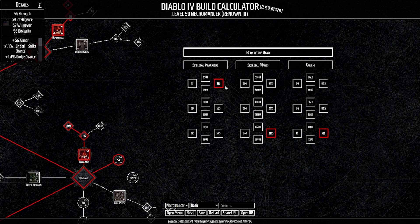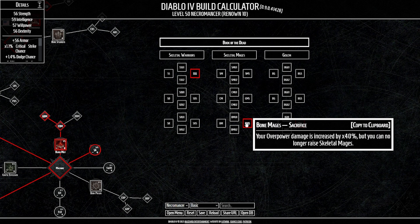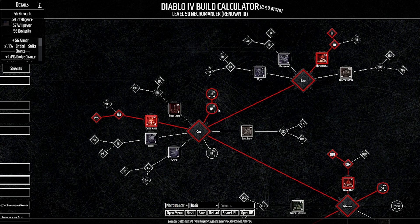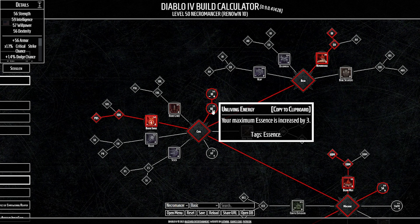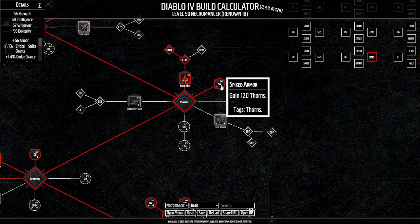For the Book of the Dead, we sacrifice our skeletal warriors for crit strike, skeletal mages for 40% increased overpower damage, and our golem for 30% crit strike damage. For passives, we put one point into Unliving Energy — it's a prerequisite that gives three max essence — and Perfectly Balanced, which is the big one: core skills cost 9% more essence but deal 15% more damage. We also take Spiked Armor early while leveling, which grants a flat 120 thorns — a lot.